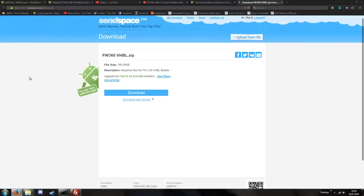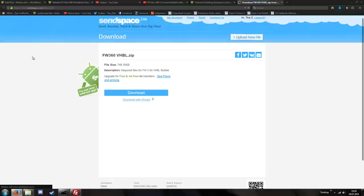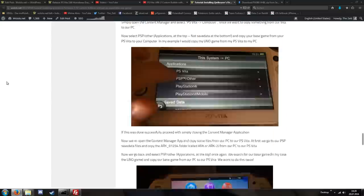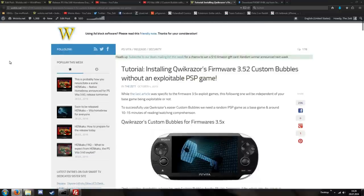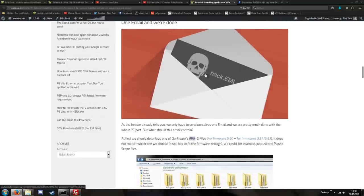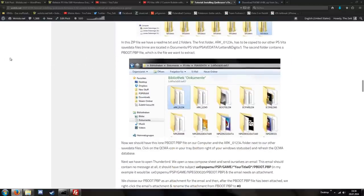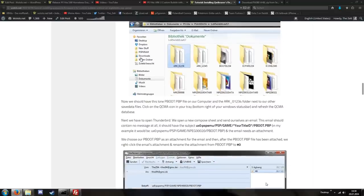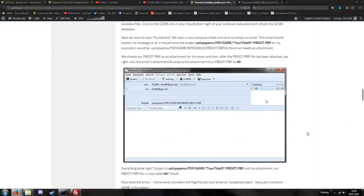We should be done with all the necessary PlayStation Vita steps and can continue with the steps on our computer. First we have to download the zip file, which is simply called Fiverr 360 VHBL. In the past I created a tutorial which dealt with setting up custom bubbles on version 3.52 without an exploit. Back then we needed the EML hack - pretty much the email method - but this was a bit complicated. This new tutorial pretty much describes what you have to do, at least in terms of creating a backup and so on. But as soon as the email part starts we can forget about that old tutorial because we don't need that email stuff anymore.